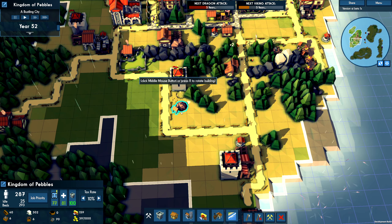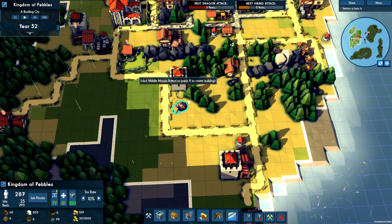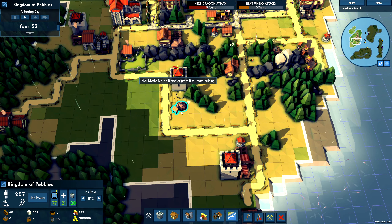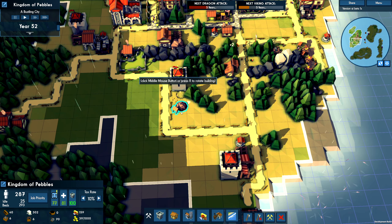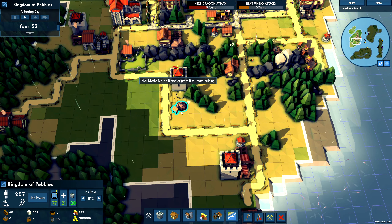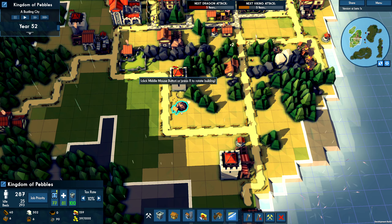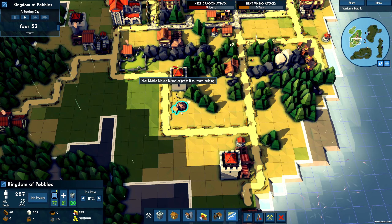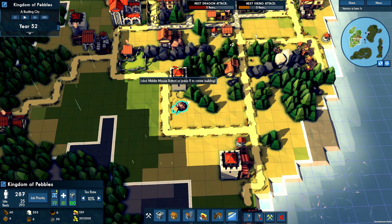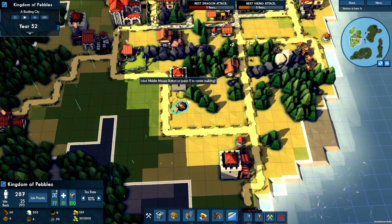Can you just go here? You have to swim over here. The thing is, we can't actually see anything over here, so what we probably need is one of these exploration ships.